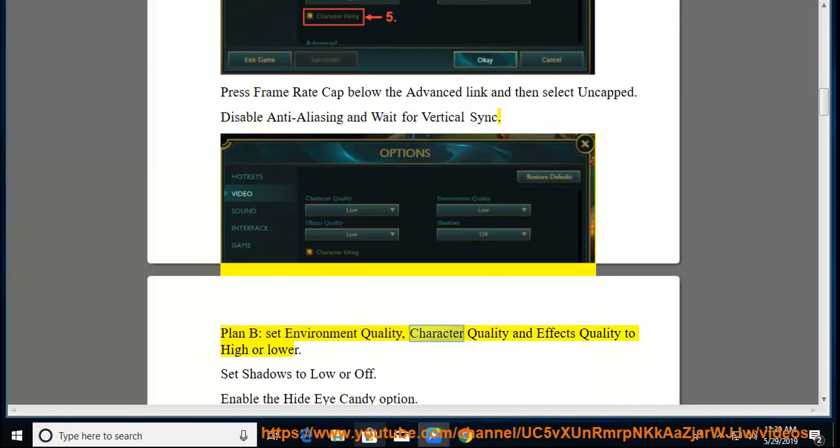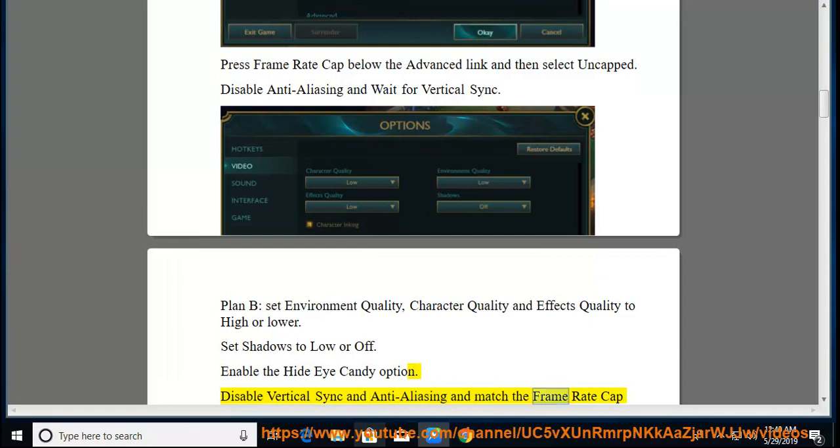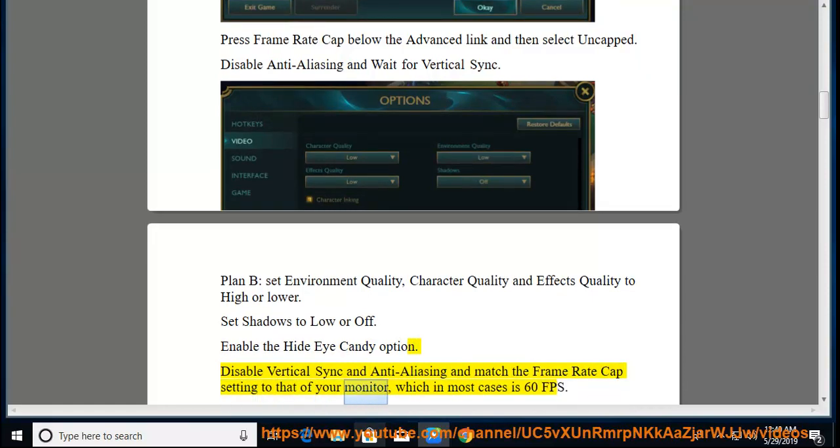Plan B: Set environment quality, character quality, and effects quality to high or lower. Set shadows to low or off. Enable the hide eye candy option. Disable vertical sync and anti-aliasing, and match the frame rate cap setting to that of your monitor, which in most cases is 60 FPS.